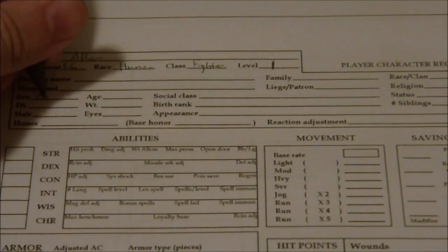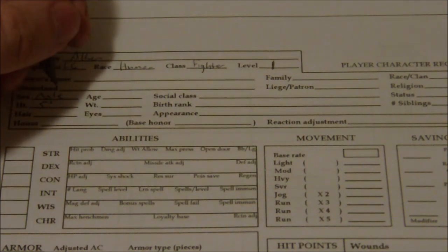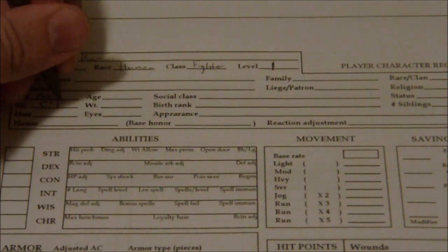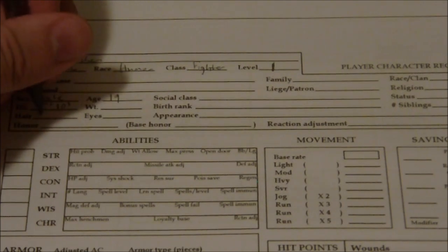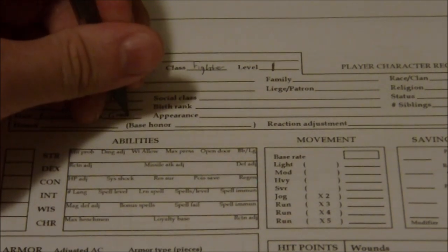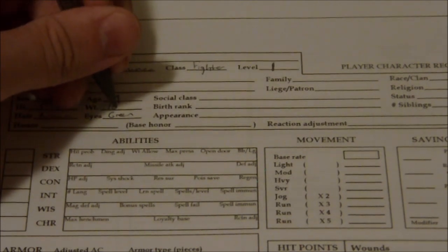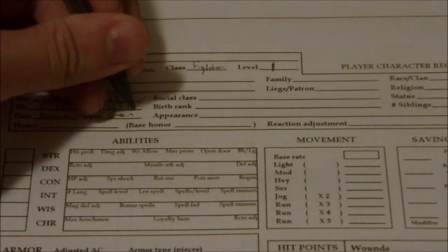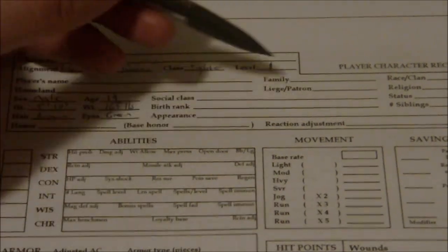So we are going to go with sex: Male. Height: I think it was 5 foot 10 inches. Age is — we're going to make them 19. Hair: Brown. Eyes: Green. And weight around 165. I'm not too worried about all the other stuff here.